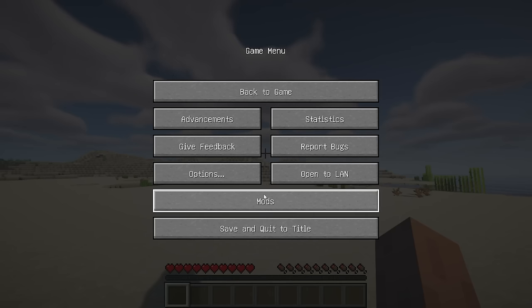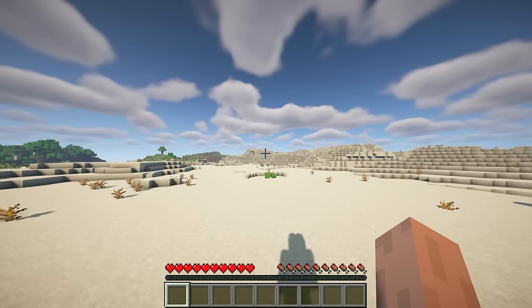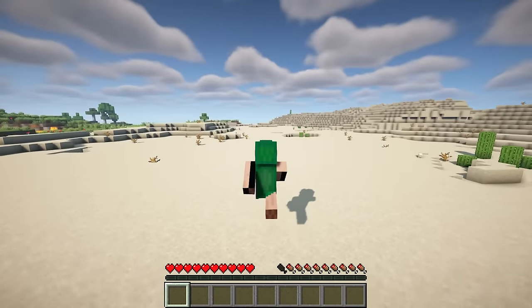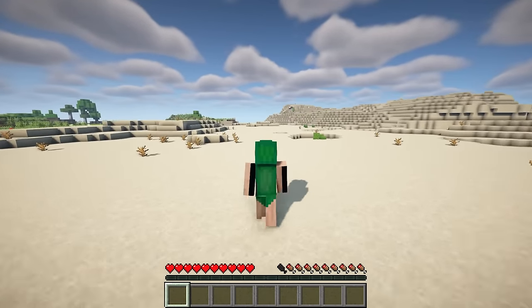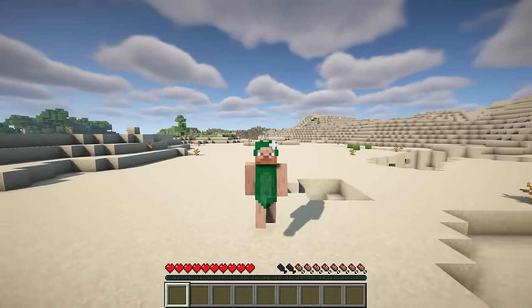This is a lightweight mod that makes data saved asynchronously during the intermittent world save every 5 minutes, to prevent lag spikes. Unlike the Smooth Chunk Save mod, this one doesn't deal with chunks. Instead, it handles all the extra data stored alongside a world, including raid data, capability data, and all modded data added to a world.